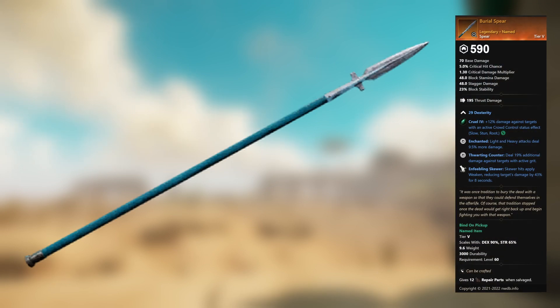Burial Spear — legendary unnamed spear. 29 Dexterity, Cruel 4, plus 12 percent damage against targets with an active crowd control status effect. This gem can be replaced. Enchanted: light and heavy attacks deal 9.5 percent more damage. Thwarting Counter: deal 19 percent additional damage against targets with active grit. Enfeebling Skewer: Skewer hits apply weaken, reducing target's damage by 43 percent for 8 seconds.